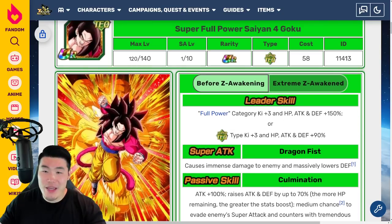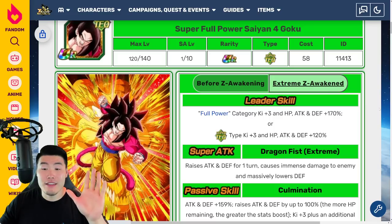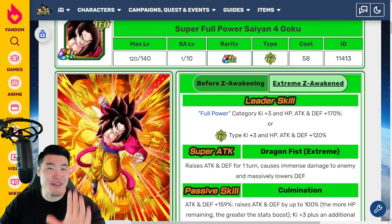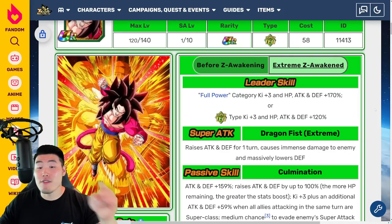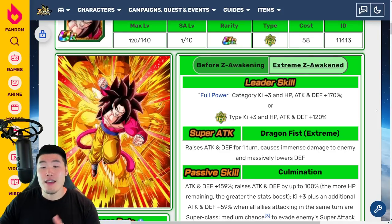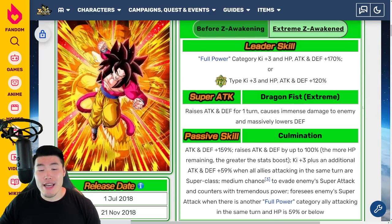With the Xtreme-Z Awakening, you would hope that they addressed that, and they definitely did. His new leader skill is Full Power category Ki+3, HP/Attack/Defense +170%, or Super/Tech types Ki+3, HP/Attack/Defense +120%. His super attack now raises Attack and Defense for one turn, causes immense damage, and massively lowers defense.